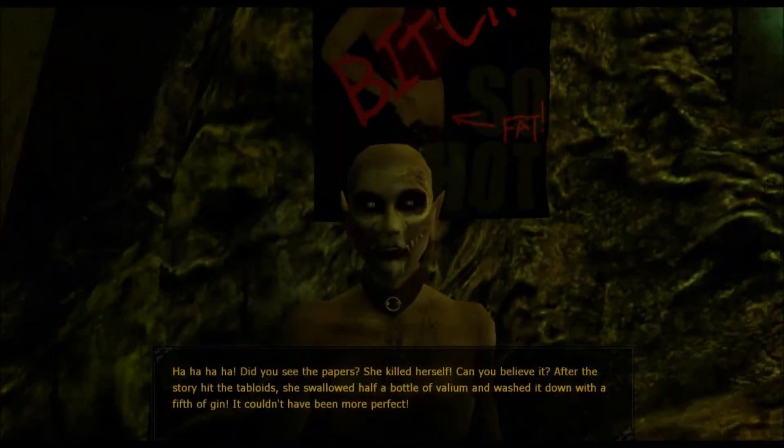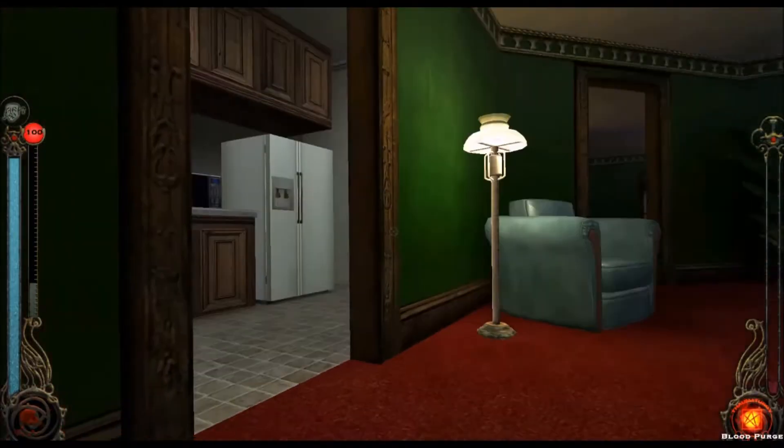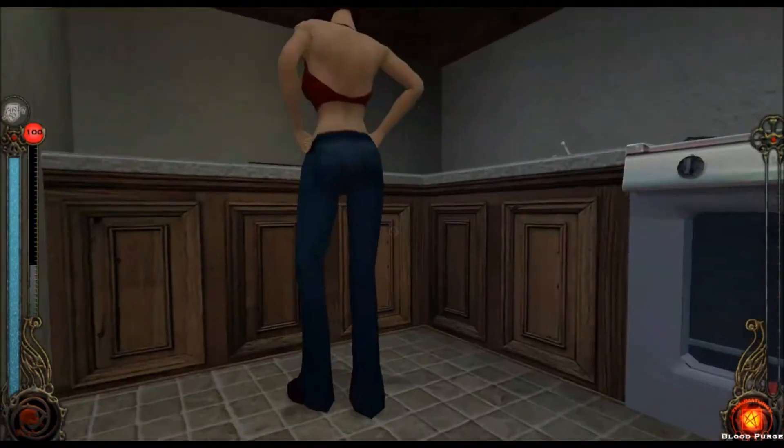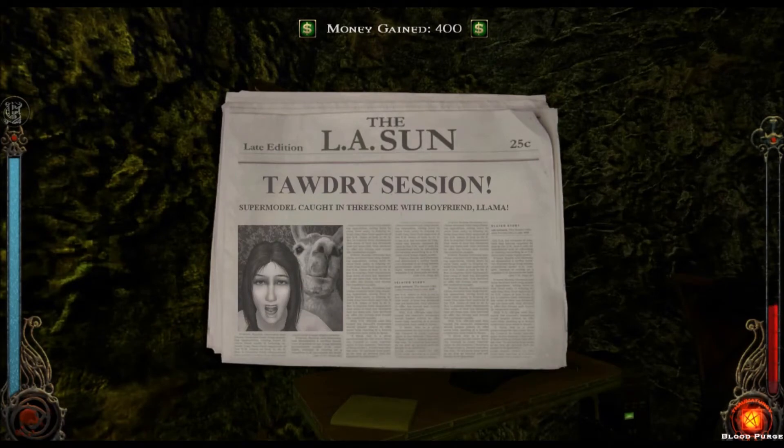She asks you to plant cameras in the apartment of a model she hates, and then set up the cameras through her computer. It is definitely one of the easiest side quests in the game, but it's memorable for being one of the more humorous events in the game. The model is revealed to have had a threesome with a llama. Yikes.